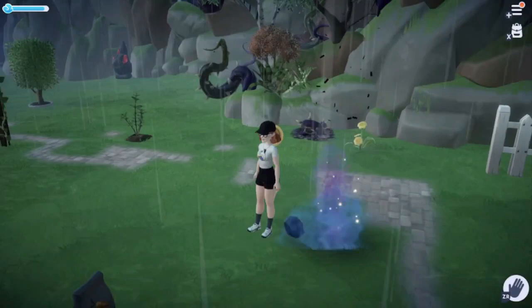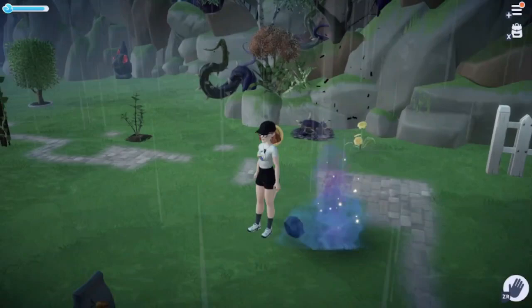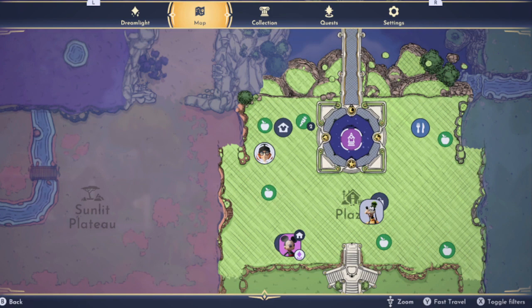Okay, let's take a look at our quests, because that's what's gonna help us beat the game. We are actually on the Dream Castle quest. We've been eating together dreamlight — sorry, I had my own goals. Let's see how we can gather our dreamlight.